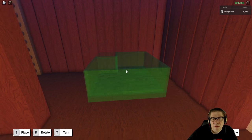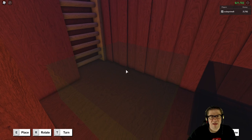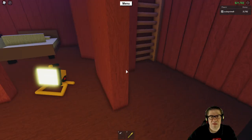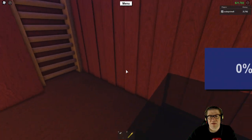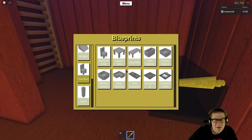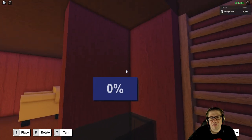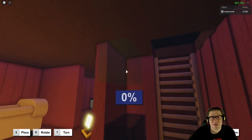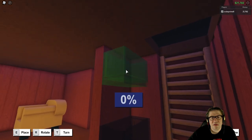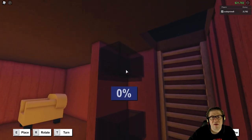Here we go — rotate, rotate, rotate. There we go. It's going to be kind of a smaller kitchen, isn't it? Can I do that thin cabinet over there on the side? Right there — like a little side cabinet. Then I could do one right up there, like that. But I'm going to have to put a lid on the top of that, otherwise it's gonna look weird.